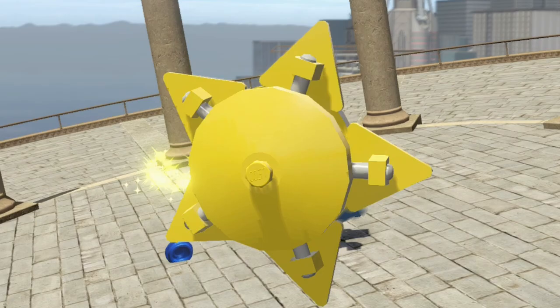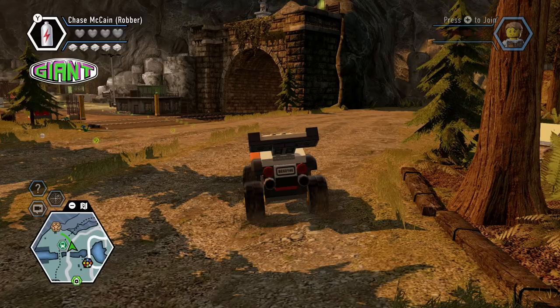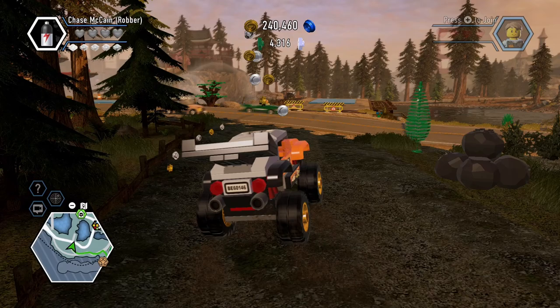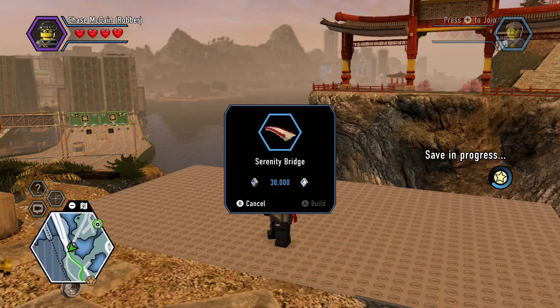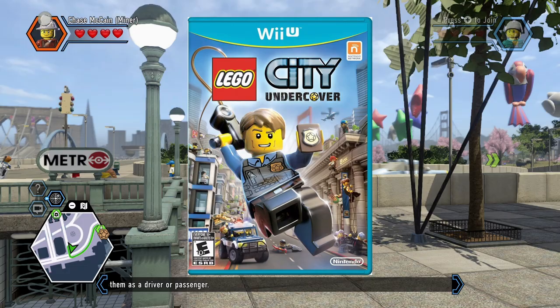One last bit of bad news before we get to the cool features: the Nintendo Switch version of Lego City Undercover actually does not feature a really cool element that was present in the original Wii U version. Unfortunately I have the game but not the Wii U console, so I can't show you the specific power brick. Fortunately there are plenty of images online showcasing the Mario hat — if you collected a specific red power brick, you could make any character in the game wear the iconic red Mario cap.